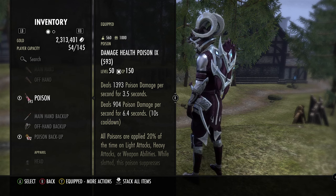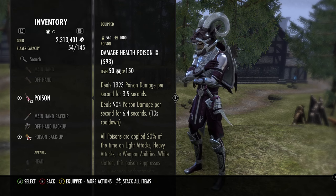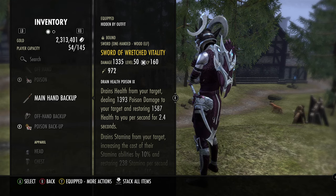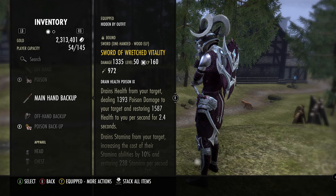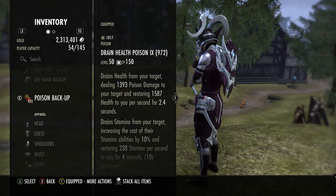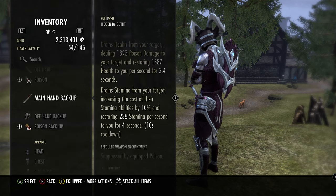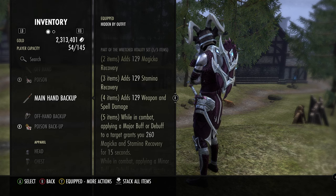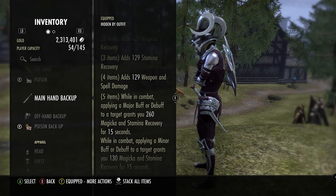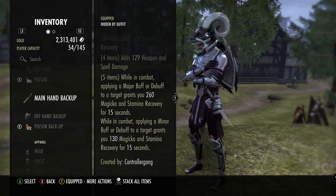With Vate's Maul and Executioner we're getting double execute bonus and taking advantage of the necro DoT passives. We are running Wretched Vitality on the back bar — run any type of poison you want. I do the stamina sustain drain poisons because they give back a little extra stamina and drain theirs. Wretched Vitality keeps us sustained, gives us a little damage and recoveries on both ends.